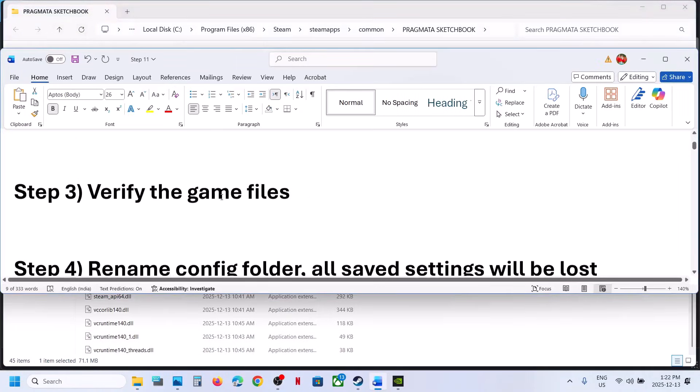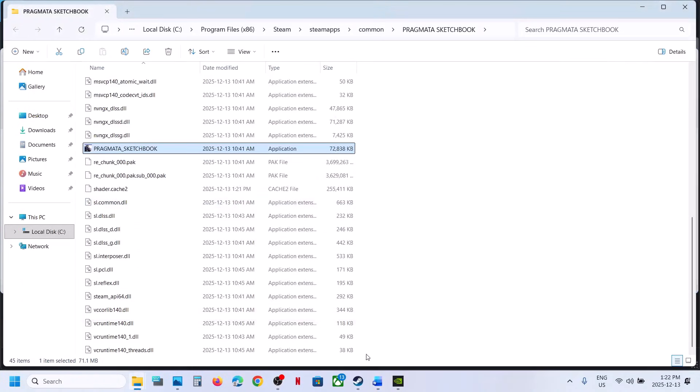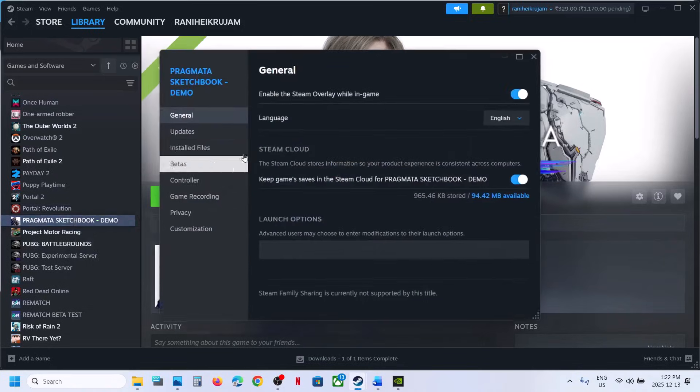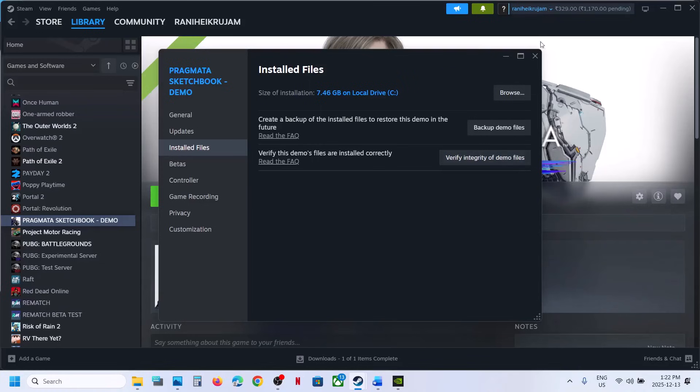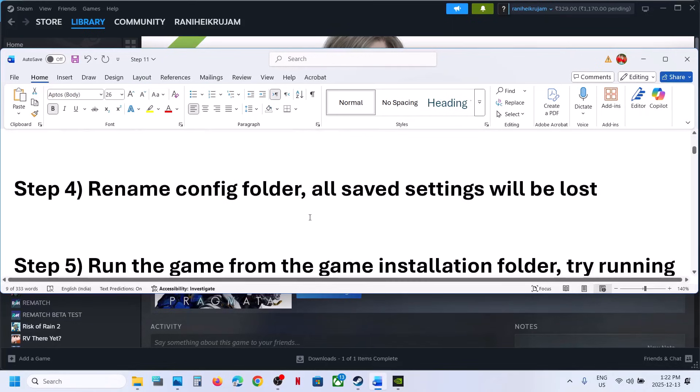The next step is to verify the game files. Go to Steam, right-click on the game, select Properties, go to the Installed Files tab, and click on Verify Integrity of Game Files. Once verification is 100% complete, launch the game and check. If still not working, proceed to the next step.